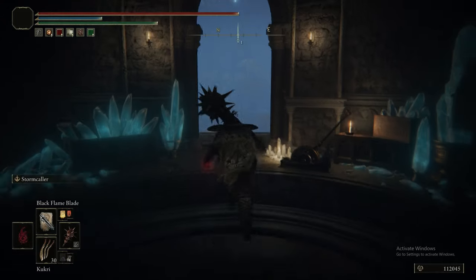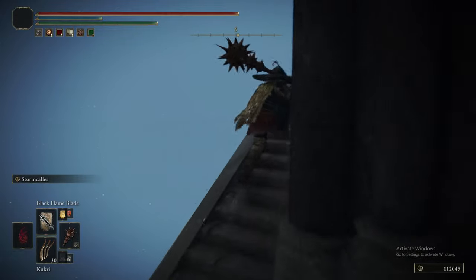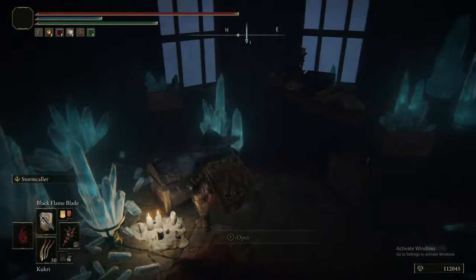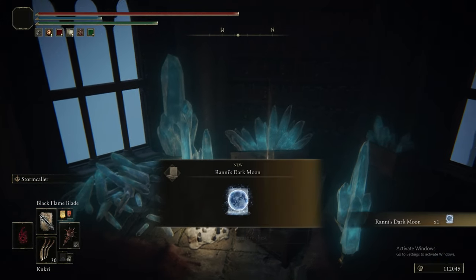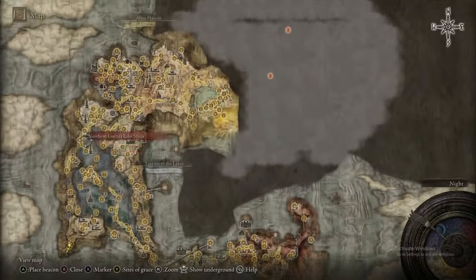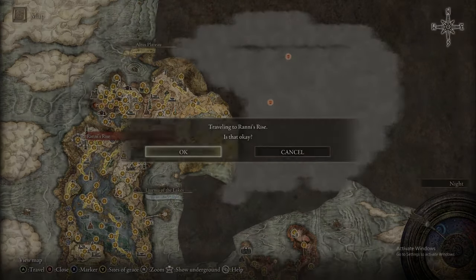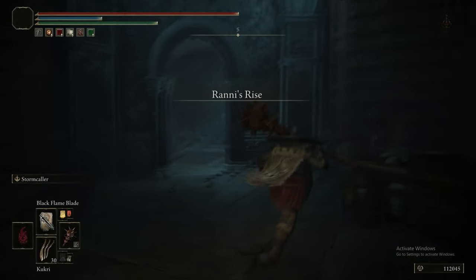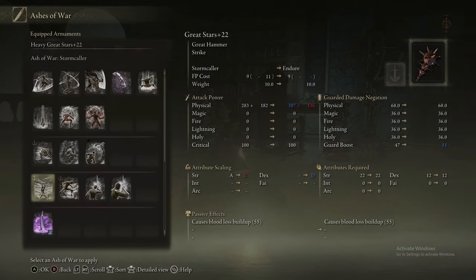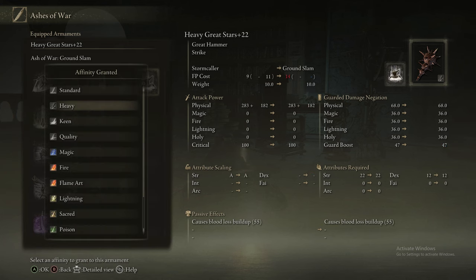We were rewarded with Black Knife Tish, the spirit summon — she's a black knife assassin who can deal death, and she's probably the second best summon in the entire game. Here we're also getting Rani's Dark Moon — one of the better sorceries in the game. It turns you into a big ball and fires it at an enemy. If it hits, they get debuffed and take increased magic damage as well as a bunch of frostbite build up.